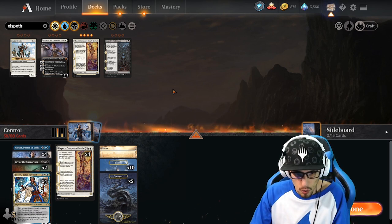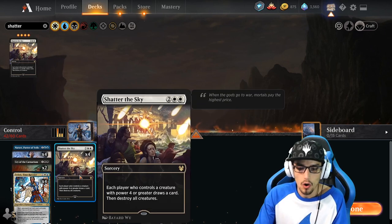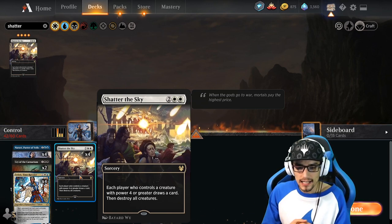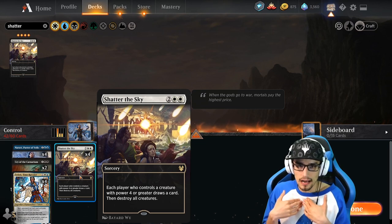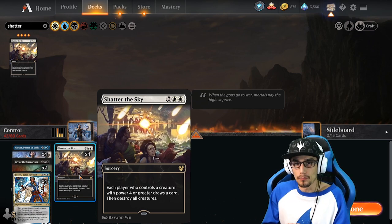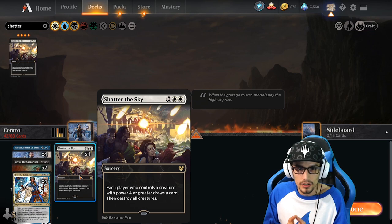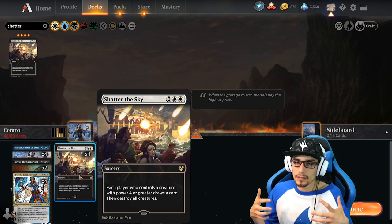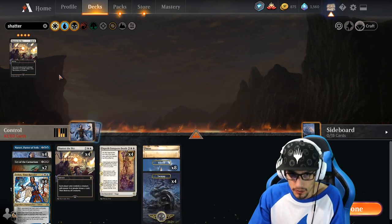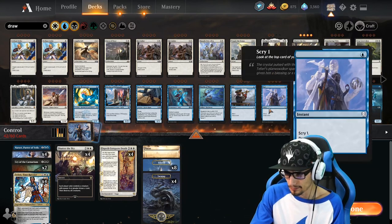We're talking about removal, so we need more of that. Shatter the Sky — destroy all creatures, and each player who controls a creature with power four or greater draws a card. This brings us back to the symmetrical effect: we are beneficial here because we don't have creatures. Our opponent can benefit if he has a creature with power four or greater. However, if he has multiple creatures on the field and we remove them all with one card, we're coming out ahead — getting multiple value for one card to eat up three or four of our opponents. We need a little bit of a draw engine to make the deck more consistent — draw engines at instant speed are very nice.